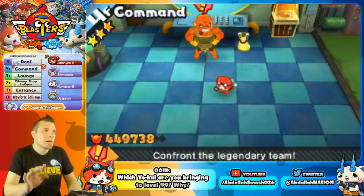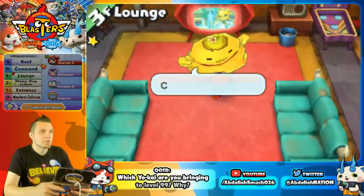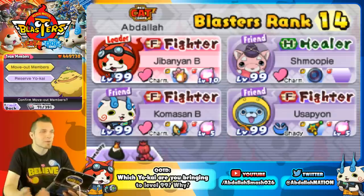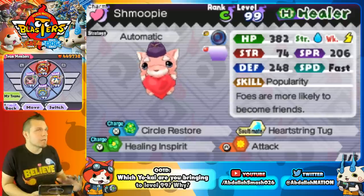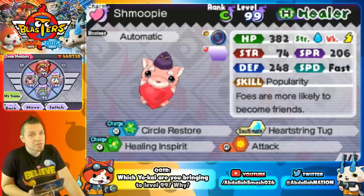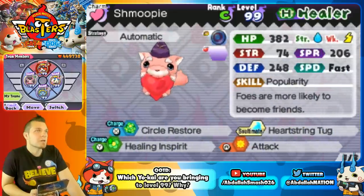Now my top five Yo-Kai to bring to end game. Number one is definitely Shmoopy — he has so much utility. He's amazing. He's got circle restore, healing and spirit. These are his stats with the alloy shield, pretty decent for a C rank. He's accessible very early in the game. The most important thing about Shmoopy is that he's got popularity. That is my number one.